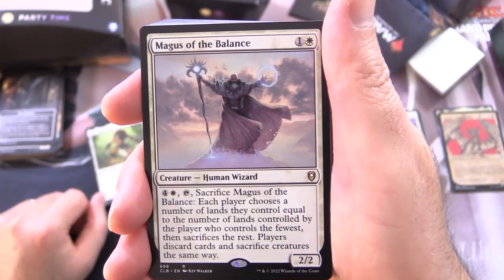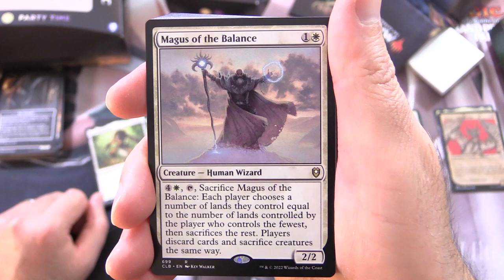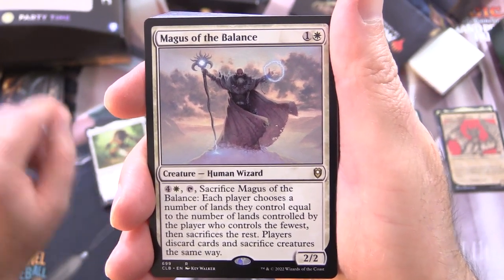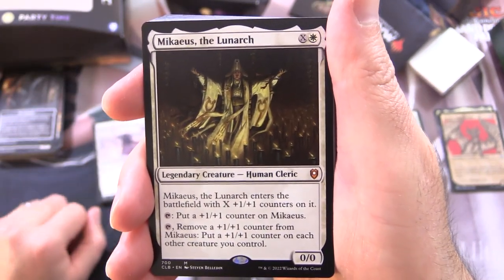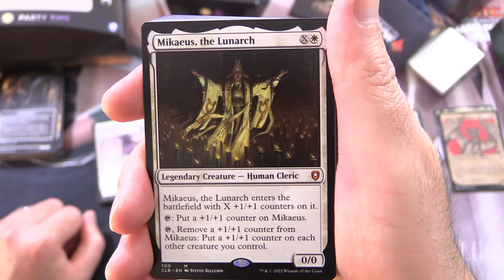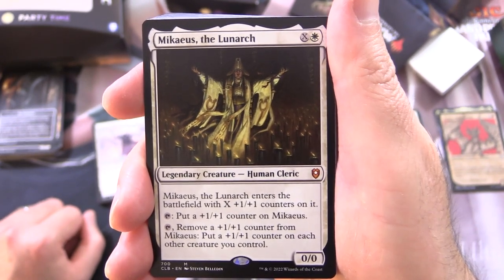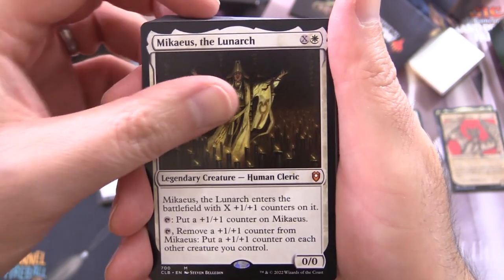Magus of the Balance is a Creature Human Wizard, 2/2 for 2. For 4 and a white, tap, sacrifice it: each player chooses a number of lands equal to the number of lands controlled by the player who controls the fewest, then sacrifices the rest. Players discard cards and sacrifice creatures the same way. Mikaeus the Lunarch is another mythic — Legendary Creature Human Cleric, 0/0 for X and a white. It enters with X +1/+1 counters. Tap: put a +1/+1 counter on it. Or tap: remove a +1/+1 counter from it and put a +1/+1 counter on each other creature you control — a good deal to pump everybody up.